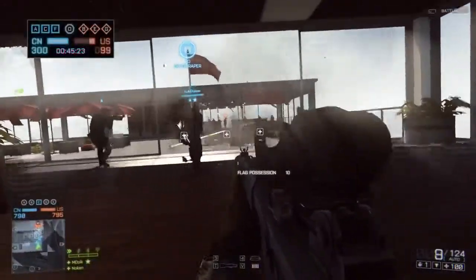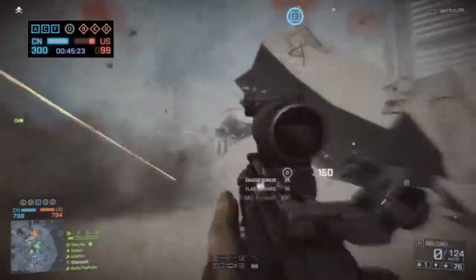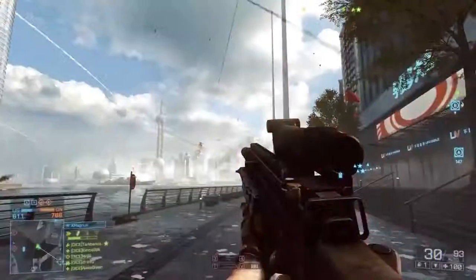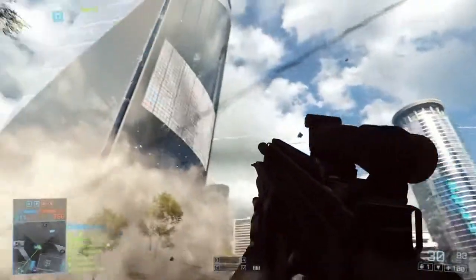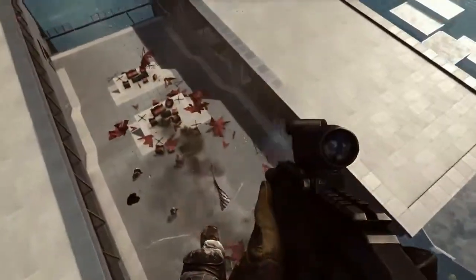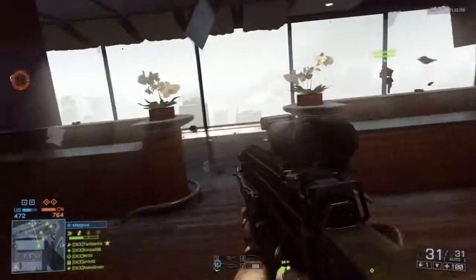Both teams have a limited number of reinforcements known as Tickets. The ticket count will decay based on how many capture points the enemy holds. Killing enemy soldiers will also deplete their tickets. The team who runs out of tickets first loses the battle. In Conquest, one of the major tactical points is the top of this skyscraper. Maintaining control over this strategic vantage point is critical in giving your team the ability to deploy here and quickly parachute towards other surrounding capture points.